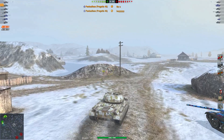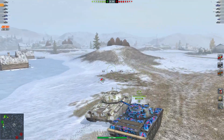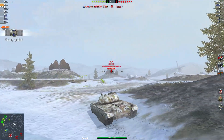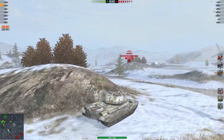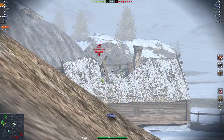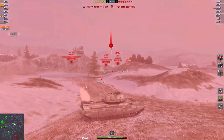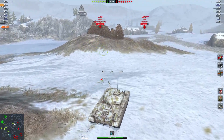Before starting to comment on the replay, let me talk about how you want to play this tank. There are two things that work extremely well: the peekaboo — where you go to a spot, shoot quickly, and go back without allowing your enemies to really aim — and some hull-down. When I say hull-down, it's more of a peekaboo in hull-down because you have good gun depression. That's exactly how you want to play your Progetto.